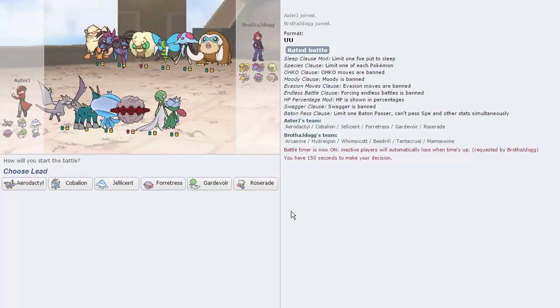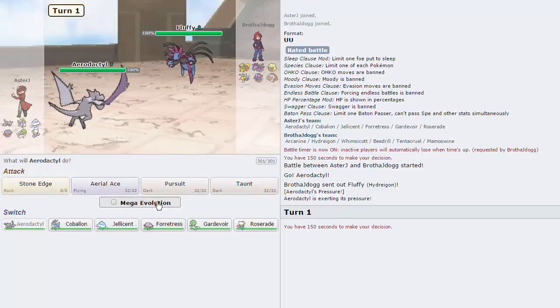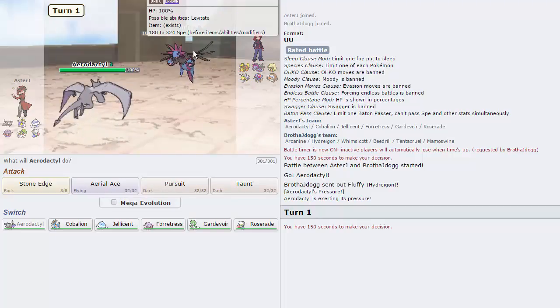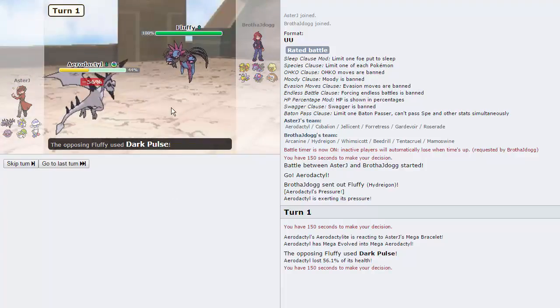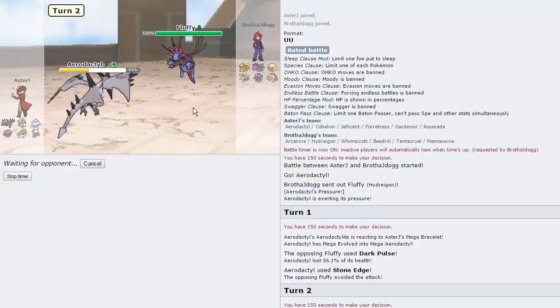Alright guys, we are back for our last battle. This looks like it's going to be a lot quicker. Why is Hydreigon on literally every team — this is insane. Beedrill seems like a pretty obvious lead on his part. I think I'm just going to lead with Aerodactyl, as he leads with Hydreigon — so not the best for us, not the worst. I might just stay in and Stone Edge this thing. Going for Mega Evolution. He's going to go for Dark Pulse, and we're going to miss Stone Edge. Well, switching into Cobalion to see if he's Scarfed. He switches into Tentacruel — good play on his part.